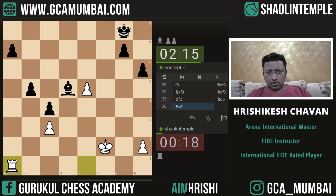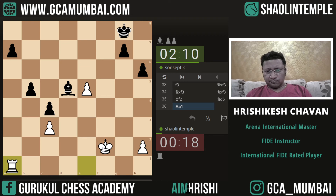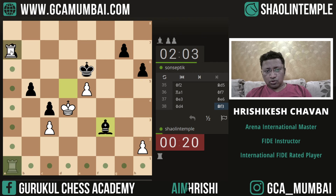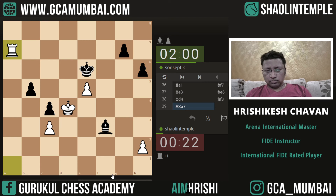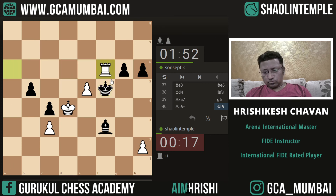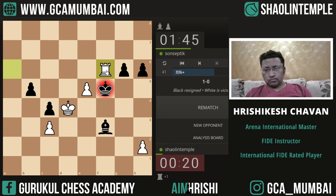It is a tense game. Material is equal — we have a rook against bishop and two pawns. Now we are threatening rook a6 check and the bishop will be gone. We must move the bishop away. One good thing for us is that all our pawns are on dark squares, so the bishop cannot touch our pawns.